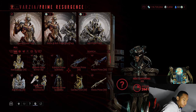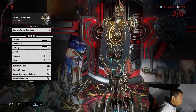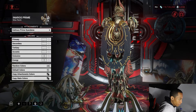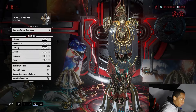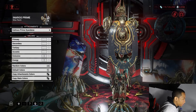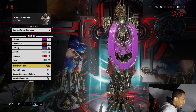Taking a look at Inaros Prime first — the Katus Prime Syandana looks decent but it's too small. It just doesn't fit on a lot of warframes. Maybe Nova, Volt, and many more — whether big or small frames, they usually don't really fit or look good. Even with Inaros wearing it, he doesn't look all that great, and I don't even know where they got this design from.